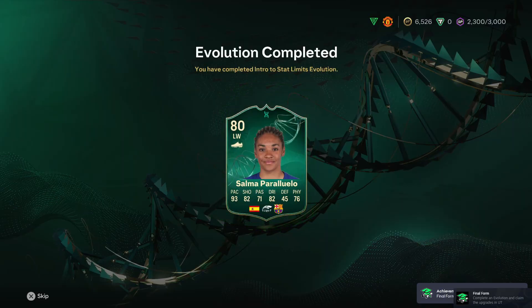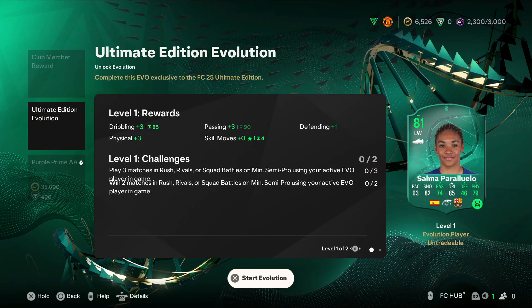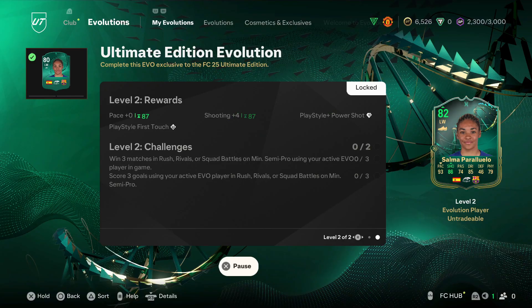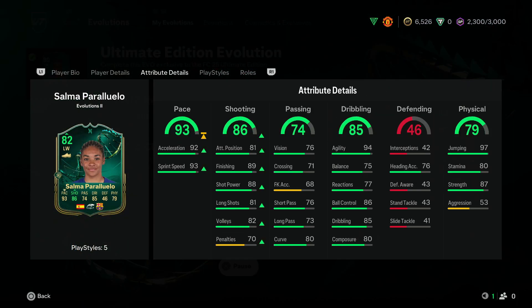Alright, so this evolution is finally complete with Salma. We are not going to put Salma in the Ultimate Edition evolution — this is just gonna make her even better. At the end of it she will be 82 rated, and honestly just look at the boost to her shooting. This card is gonna be unreal at the end of this evolution.